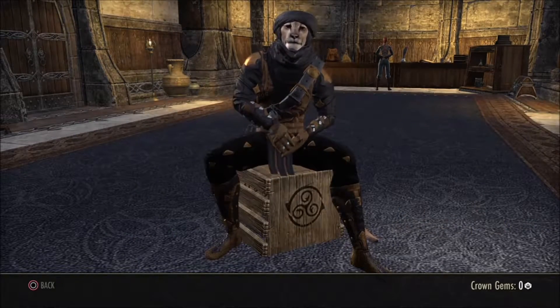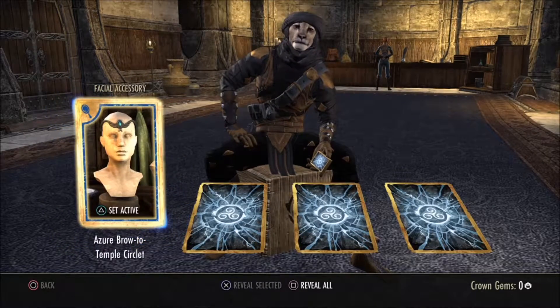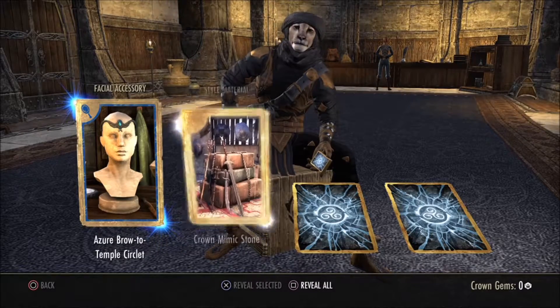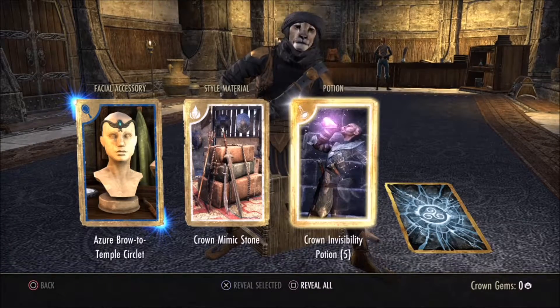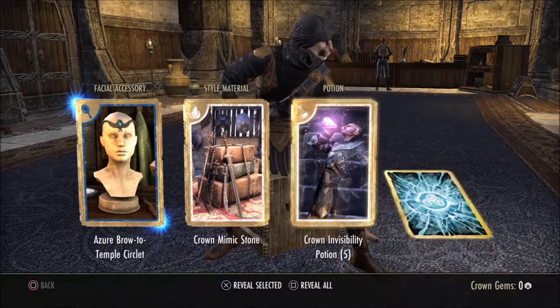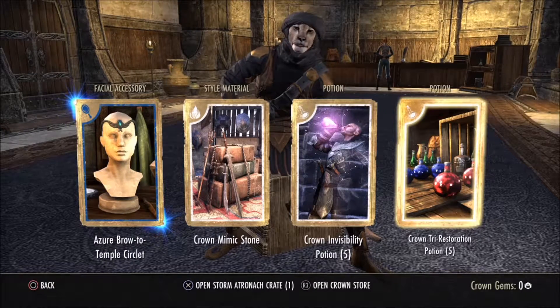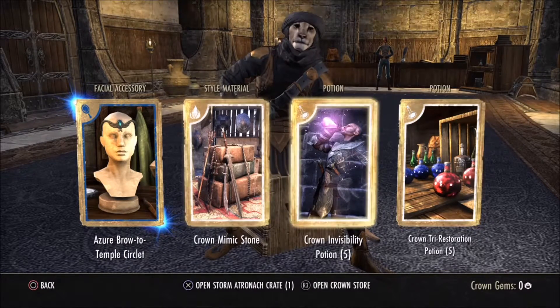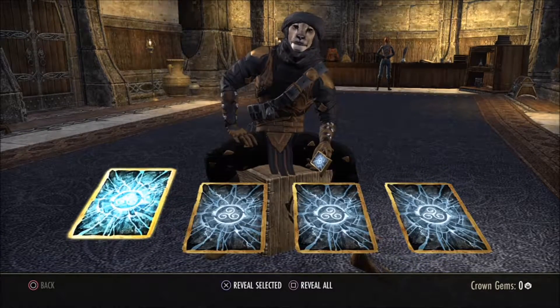Number three, let's go. We have a new circlet, we have a Mimic Stone which is alright, we have a Visibility Potion which could be useful I don't know, and we have a Tri Restoration Potion — that could be nice.